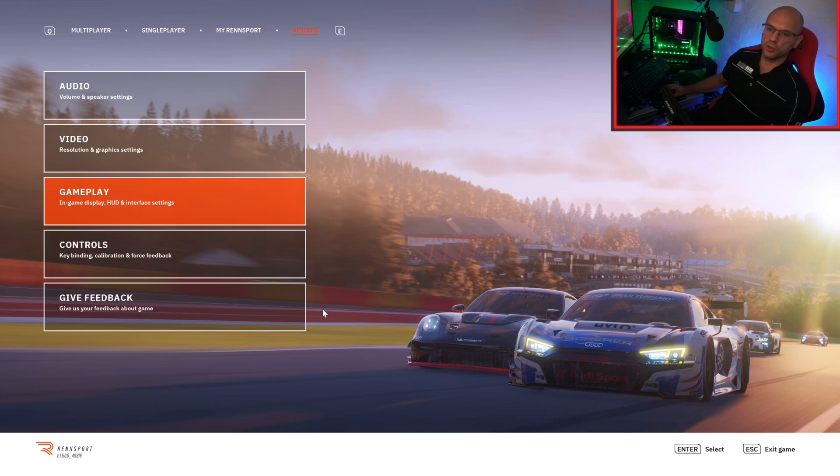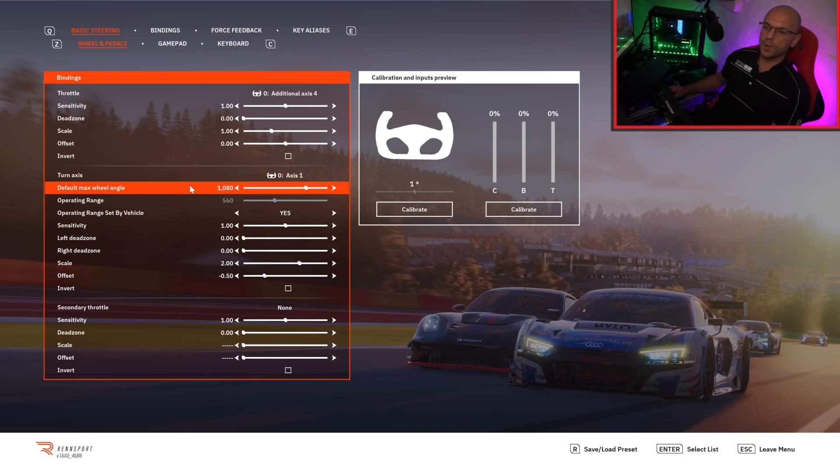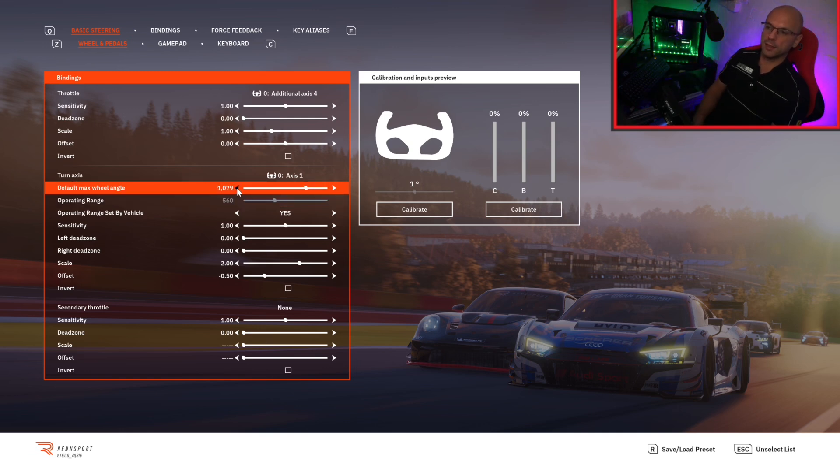Controls — this is the important part of the settings. Set this to 1080 and then put your wheel to the same, and it should automatically give you the correct steering ratio for whatever car you go into. If you change this slightly — say to 1079 — your wheel won't automatically apply the correct steering ratios. So make sure your steering ratios match.